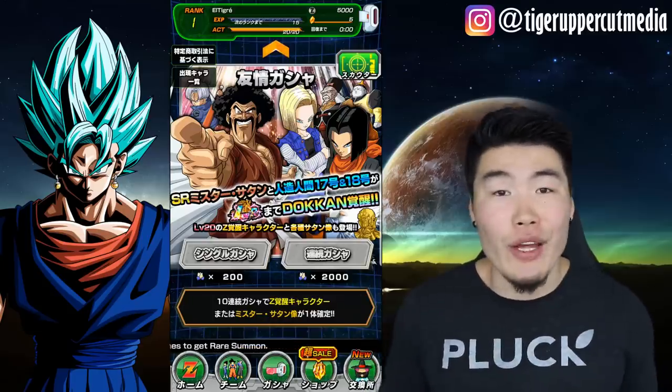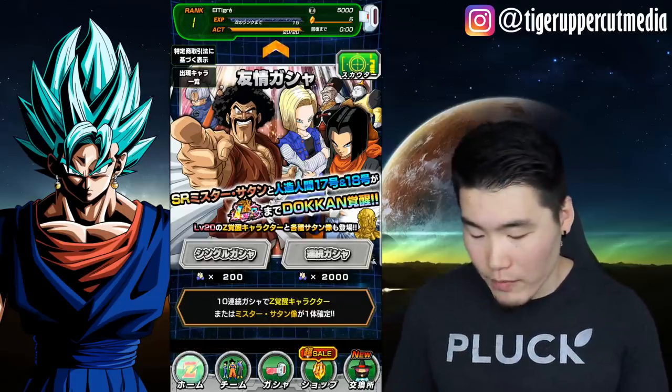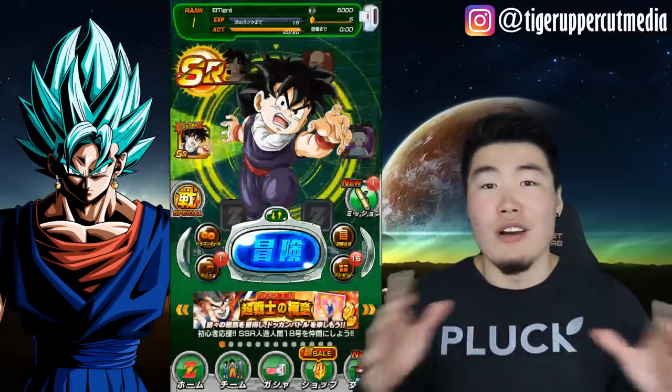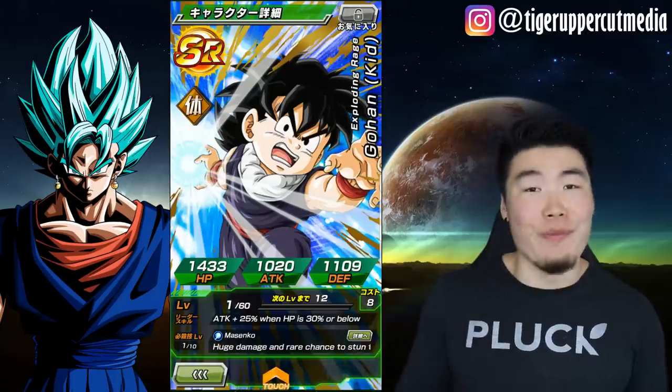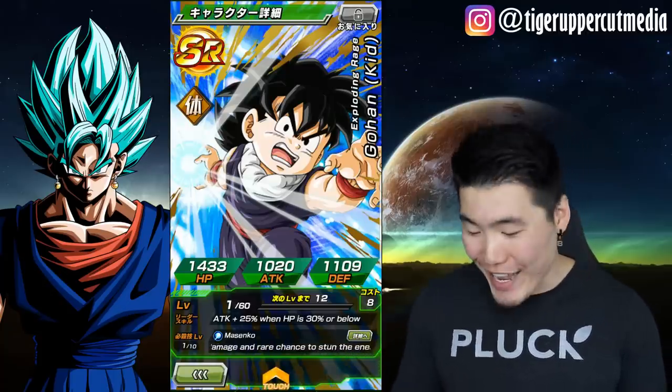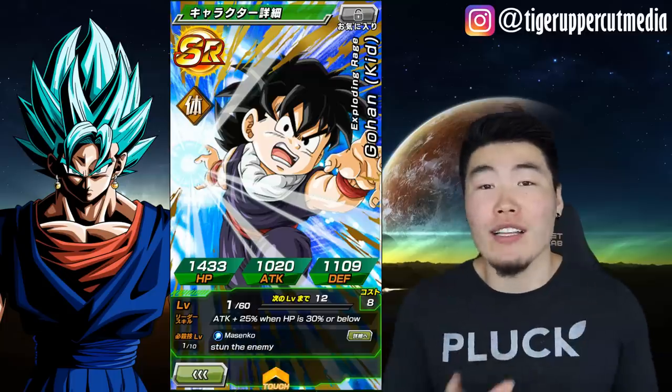Obviously, this isn't global anymore, but there's something different about this version of JP Dokkan. You go to the homepage, there's a Kid Gohan — freshly re-rolled account, nothing to see here, right? But you click on this kid and boom! He's in English! Look at that! Exploding Rage, Gohan Kid.